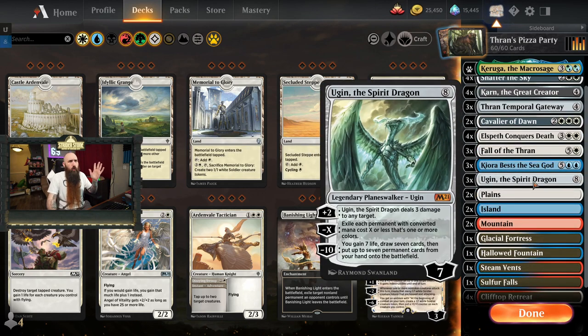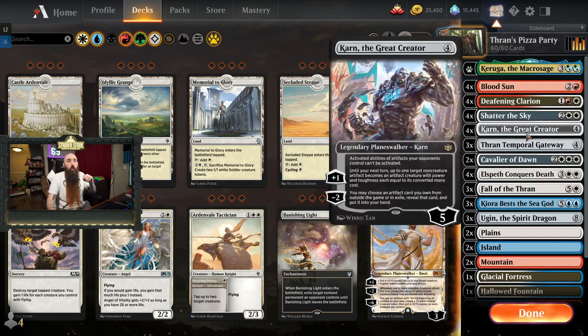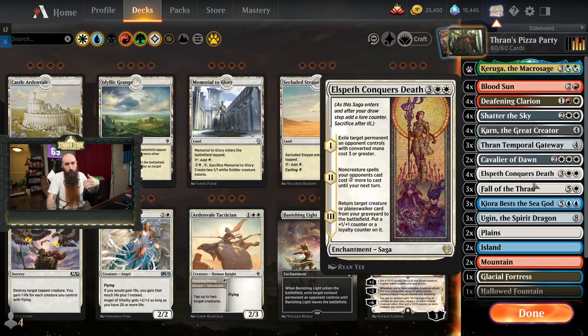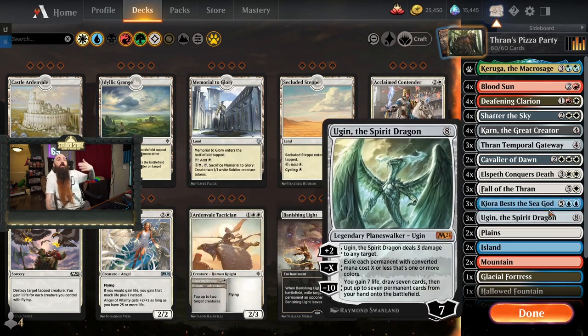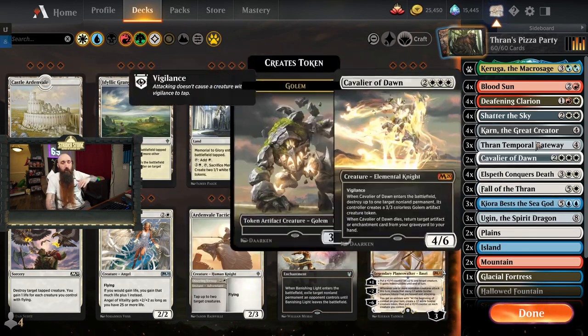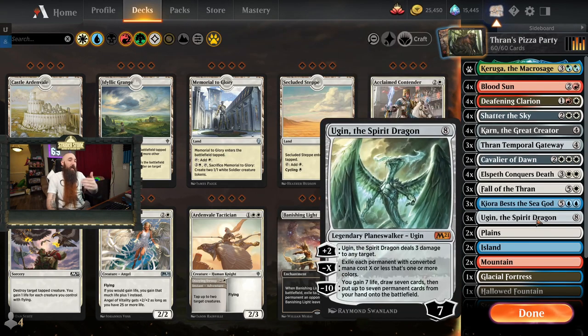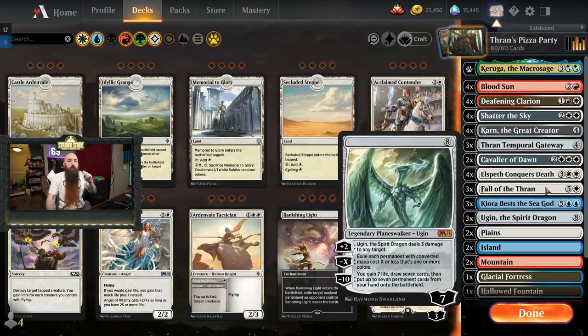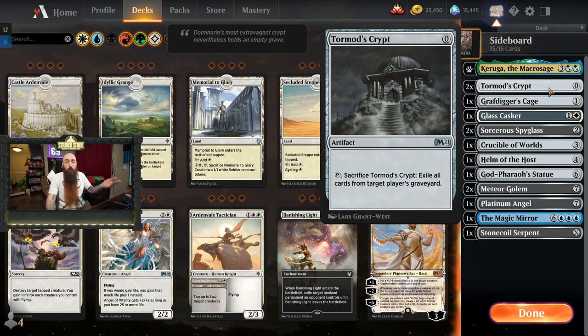Outside of that we have Ugin the Spirit Dragon for the high top end — eight colorless mana for seven loyalty. His plus two deals three damage to any target, and his minus X exiles each permanent with converted mana cost X or less that has one or more colors. So it won't hit our Karns or Thrans Temporal Gateway, but it will hit Cavalier of Dawn, Elspeth, or Kiora Bests the Sea Gods. We want to keep the minus at about four or less. Usually by the time we have eight mana we've already gotten our value from Blood Sun.